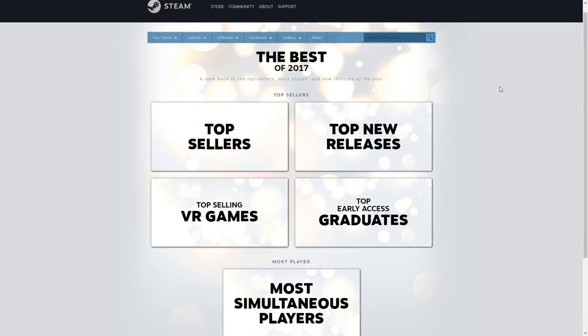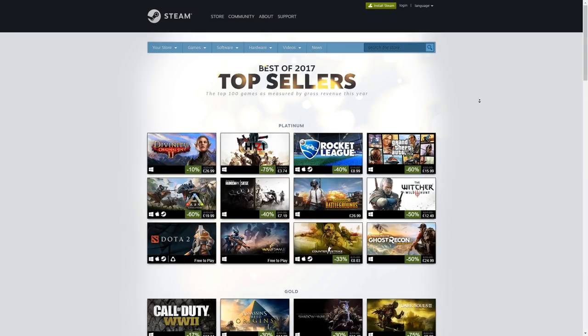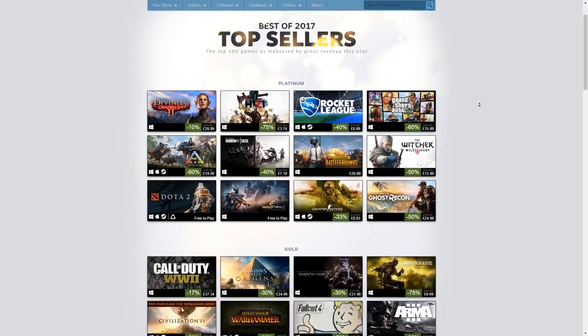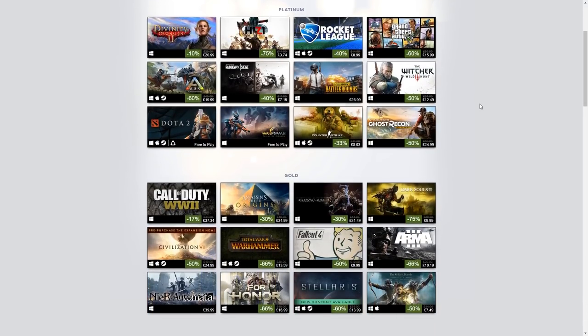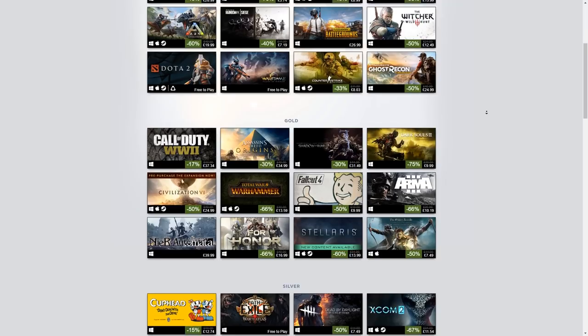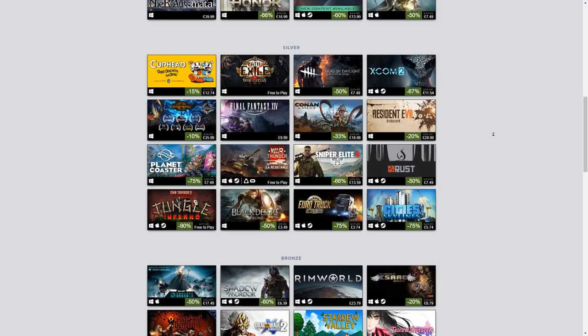Steam created their Top 100 Grossing Games list of 2017 and published it at the beginning of January, so I thought it would be interesting to go through the best strategy games of this top 100 and list them here for you, with small descriptions about what each game is in case you somehow missed them. I'm using the term strategy here rather loosely — there will be tycoon games and management simulators also. Steam broke the list up into bronze, silver, gold and platinum categories, but we don't know the order of games that generated the most revenue, we just know what category they were in.